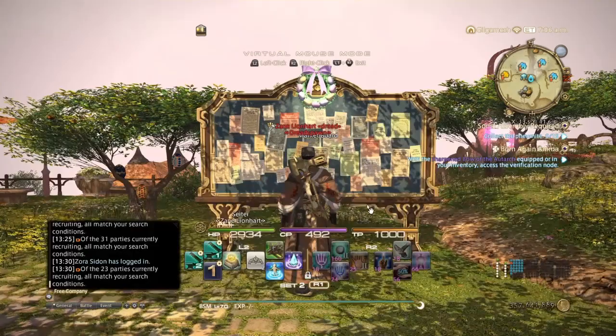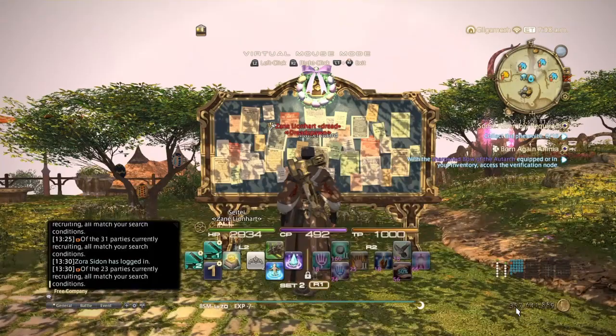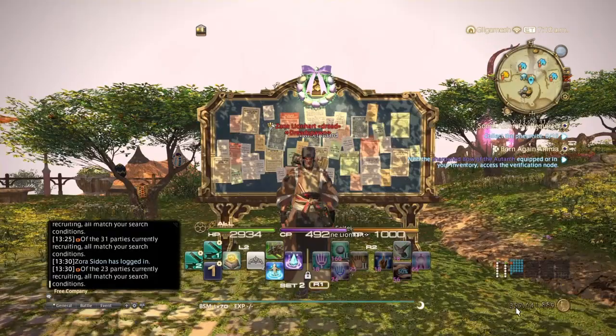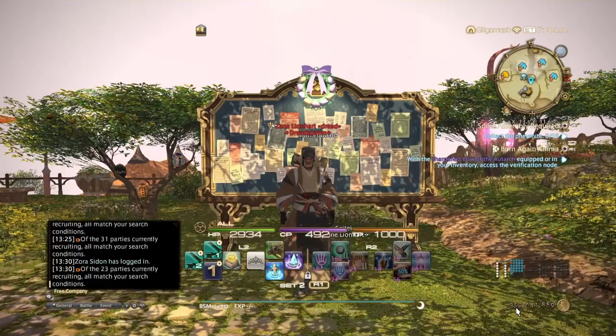As you can see, I have 357,000,000 Gil, so I've definitely been selling these for the past month. I will be making a follow-up video showing you guys how to farm adamantite nuggets within a 24-hour period — it's a set-it-and-forget-it kind of method.